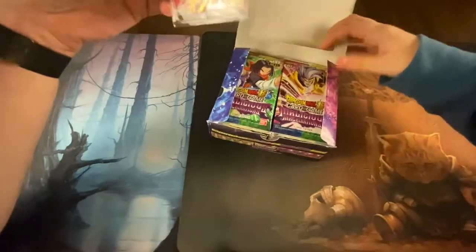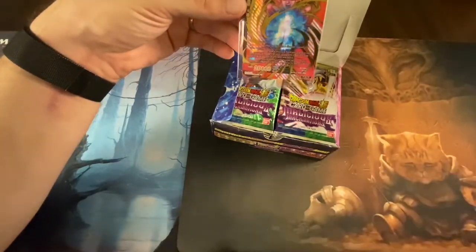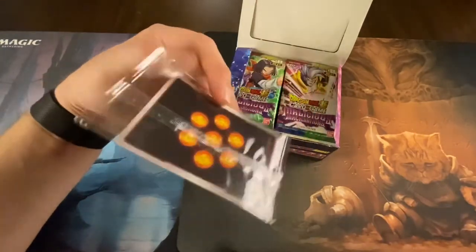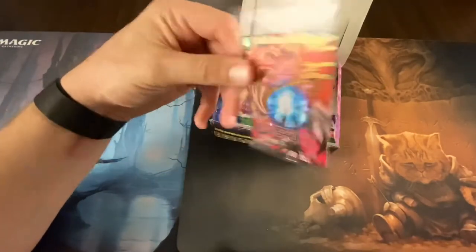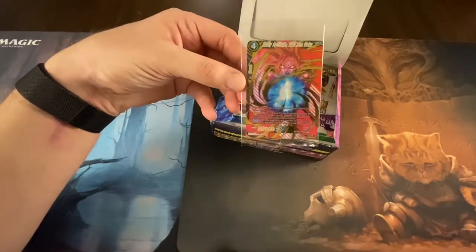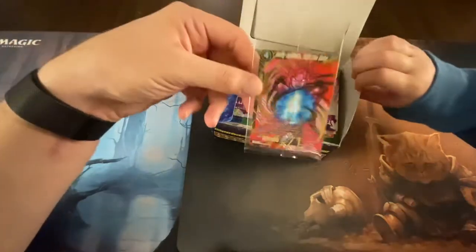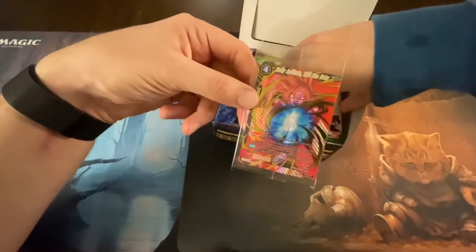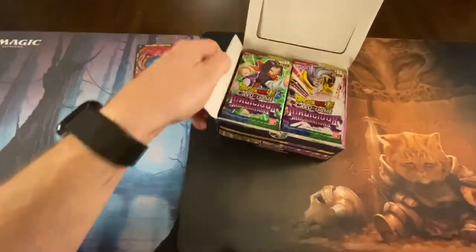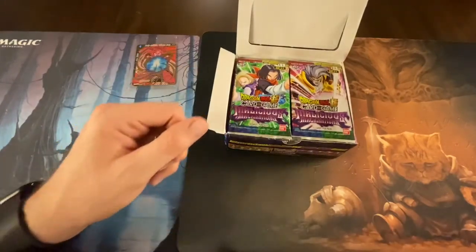Every booster box comes with this godly aptitude SSG Son Goku card, and that is just a really cool looking card. Look at that thing — that's what the back looks like. We're going to leave it in the plastic wrapping because it might be expensive. This is called Malicious Machinations.